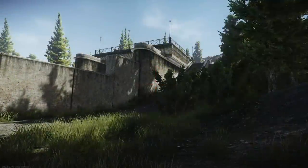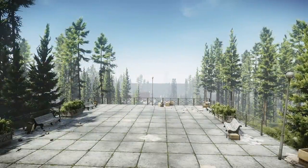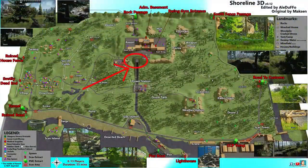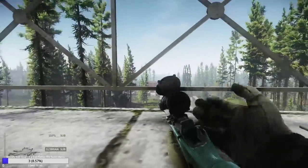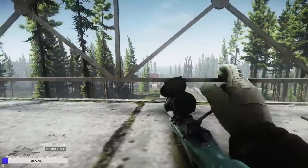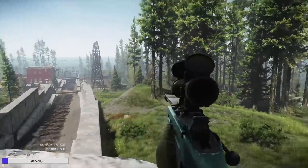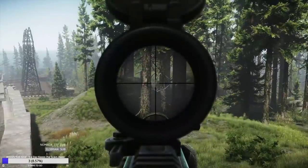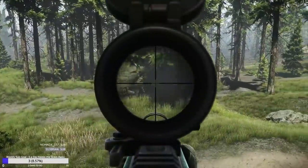Next, there's the concrete pad just below the helicopter outside of the resort, which is one of my absolute favorite spots to cover the power station from, which is a somewhat common place for people to try and cross the river. This spot is a bit exposed, especially from behind and the roof of the resort, but you can almost always get three or four scav kills for some easy XP from here. If you're patient or hear fighting down by the power station, you can often get a few player kills if anyone tries to clear it.